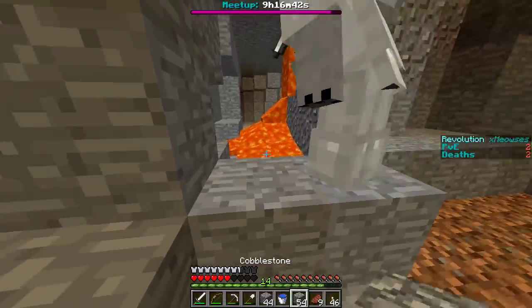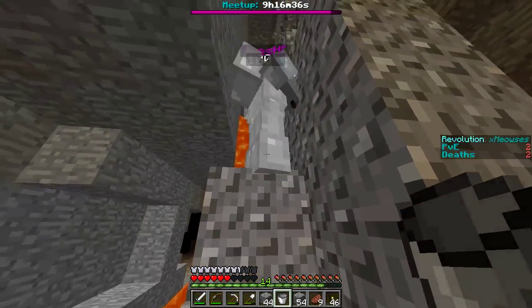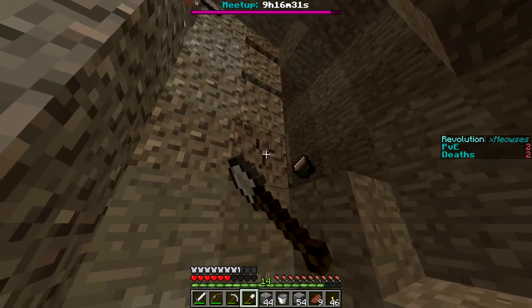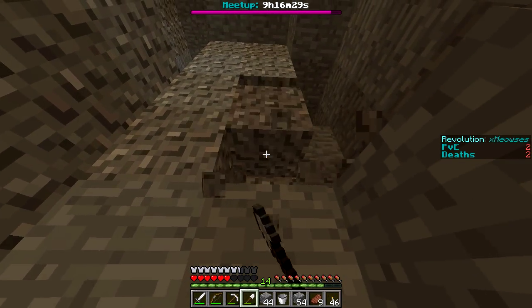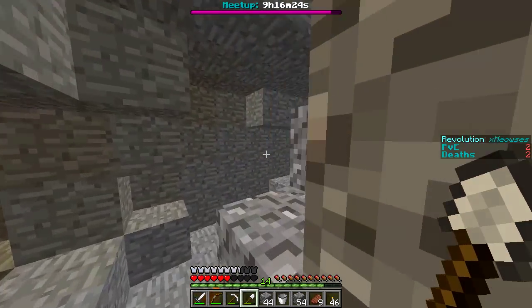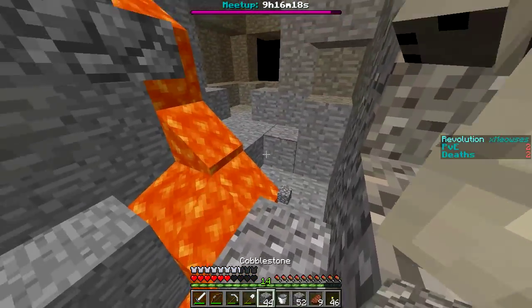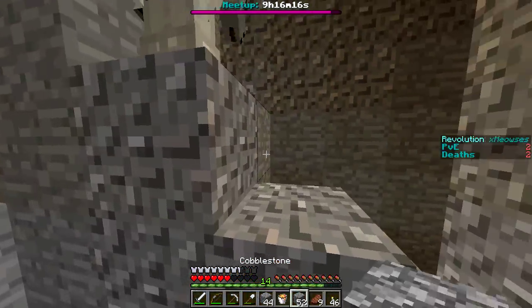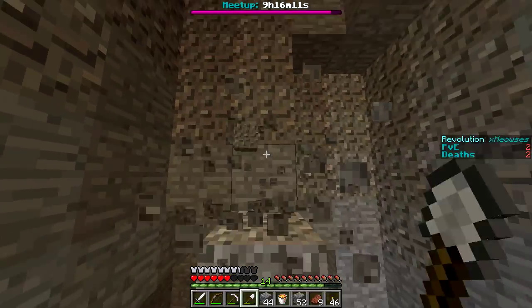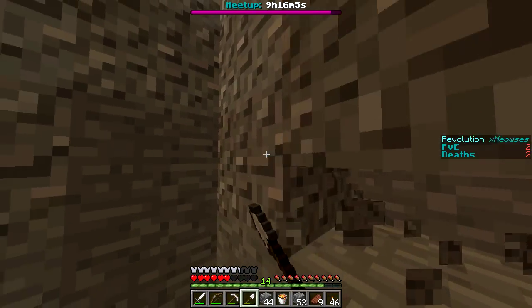We can always get water once we get to the surface, but why don't you get some lava from here real quick? It's right near the top, right next to the surface. I just got three flint just from these little pieces of gravel — this is great! We can grind for flint here. Place the gravel down somewhere. All right, I got the lava. This piece of flint got burned by the lava — that's fine.